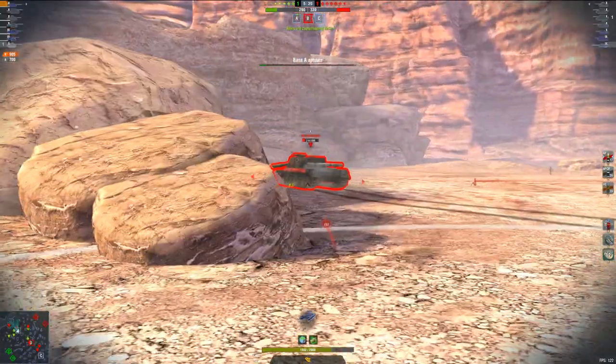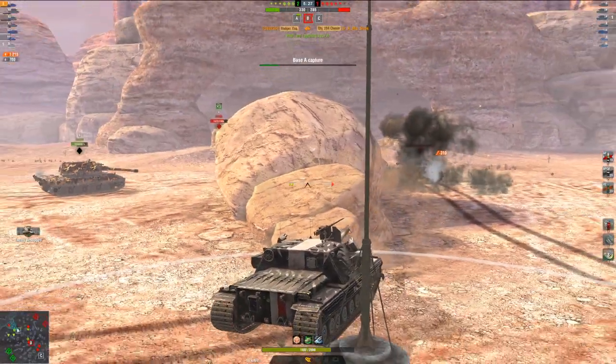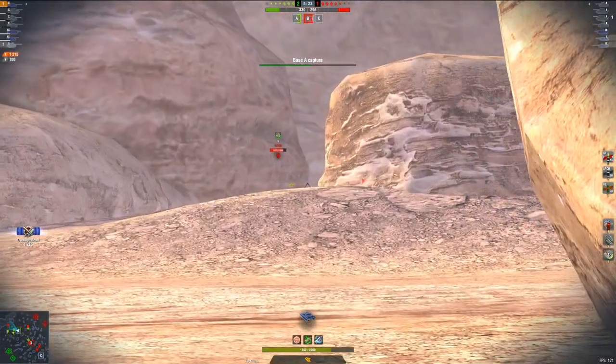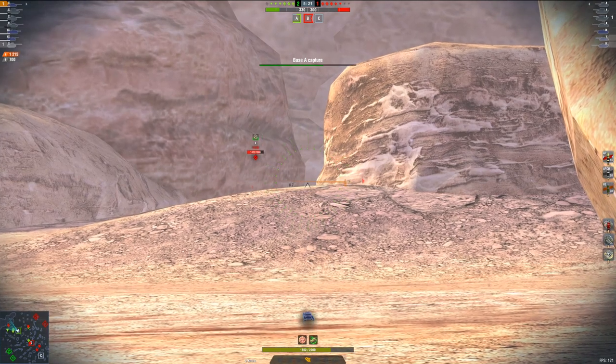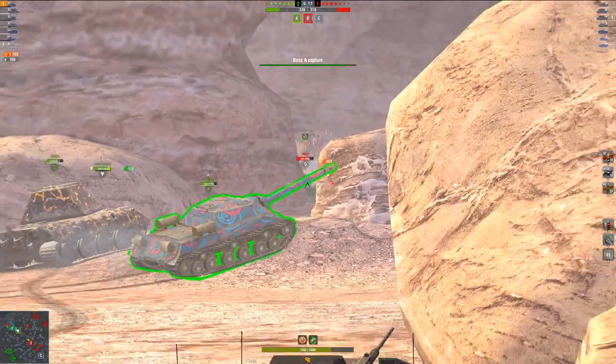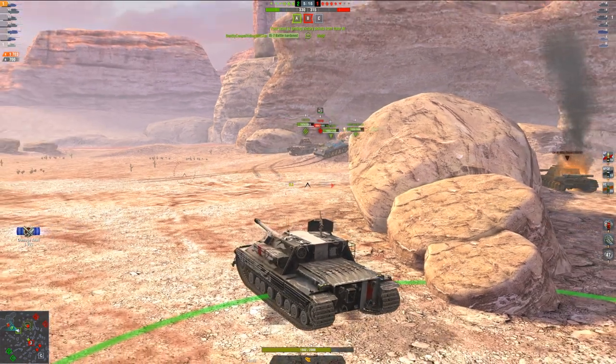Apart from that, there really aren't any other weaknesses for the Badger. It's got a lot of hit points for a tank destroyer at 2,000 base — if you're running a hit point buff, 2,120. Although I'm actually running armor because I like to get those bounces when I'm running it all down. I would say right now that's really the only weakness of the Badger.